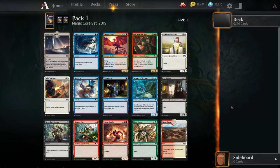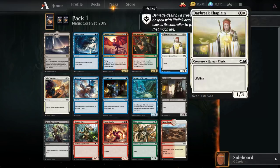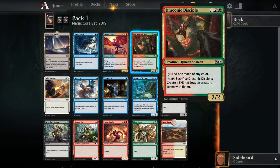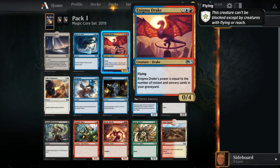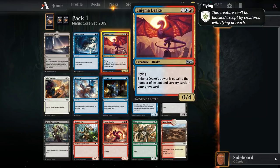I think we're going to take something high power here and stray away from it, to kind of see which direction it takes us. I kind of want to try Blue-Red a little bit more. I've done Draconic Disciple a number of times. I think Draconic Disciple is a better first pick than Enigma Drake, but I'm going to take the Drake and be a little bit speculative — see if this takes us down a fun deck route.